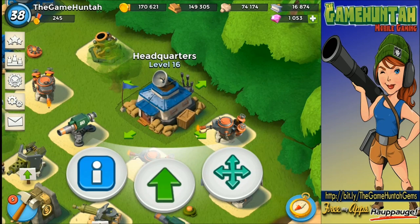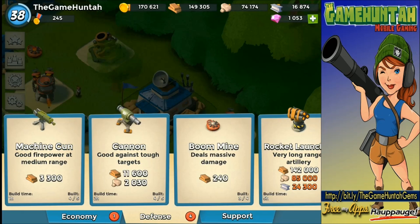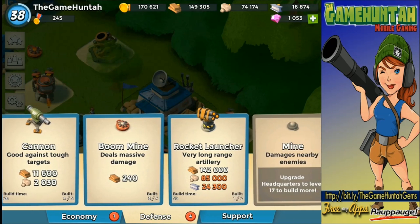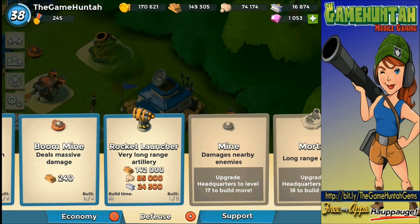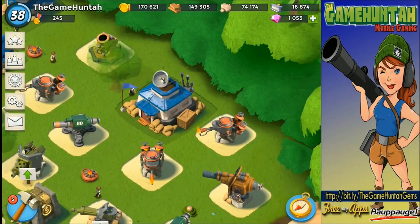Now I have access to some really cool stuff. First of all I got a couple extra defensive buildings, an extra landing craft which is huge — that is actually a big addition to my arsenal. I got an extra machine gun, extra cannon, boom mine, and an additional rocket launcher. In the economy part we also got the stone storage, sweet!